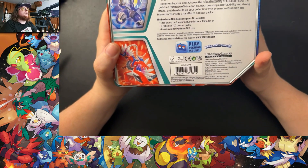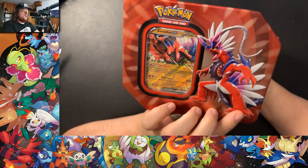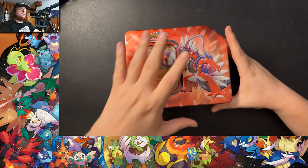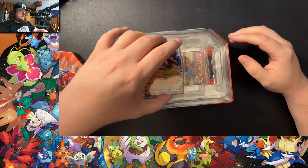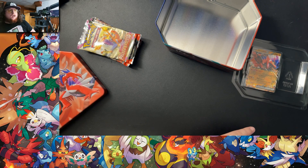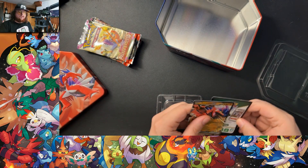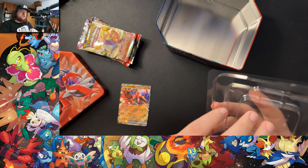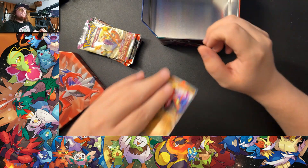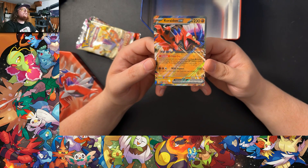All these packs are pretty sure exactly the same. There's a foil card — this one is Koraidon or Miraidon EX. This one is obviously Koraidon, our Scarlet boy. Five packs and a TCG code — it's 18 bucks. Five packs of Scarlet Violet era. I think that's actually pretty good. I looked up the prices and they're about on par, maybe a dollar cheaper or more expensive. That's the tax I'll pay for getting it locally. Nice little Koraidon EX promo card.